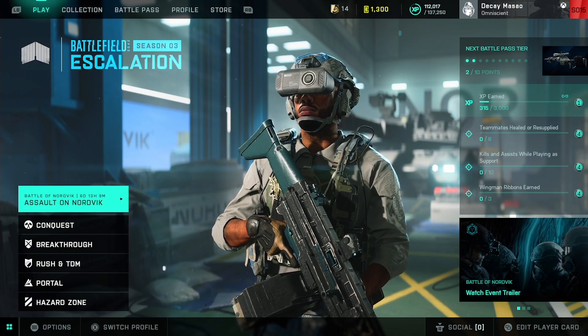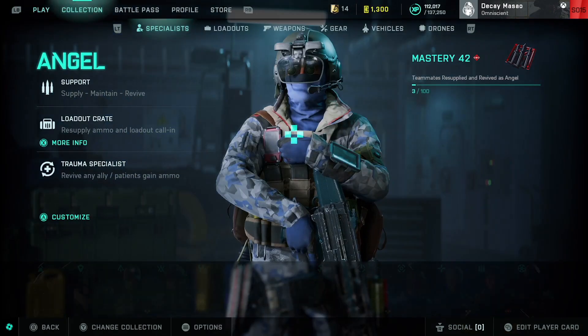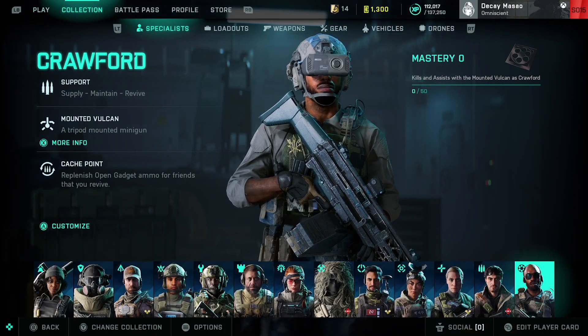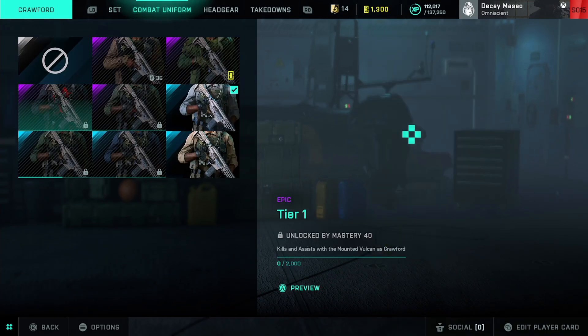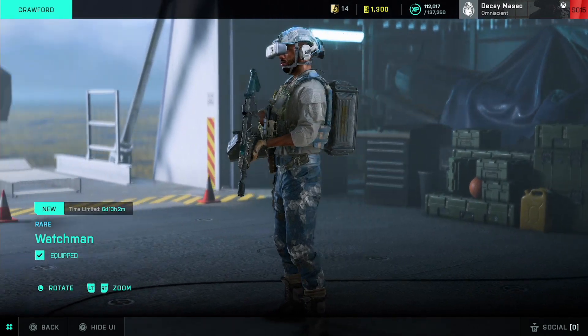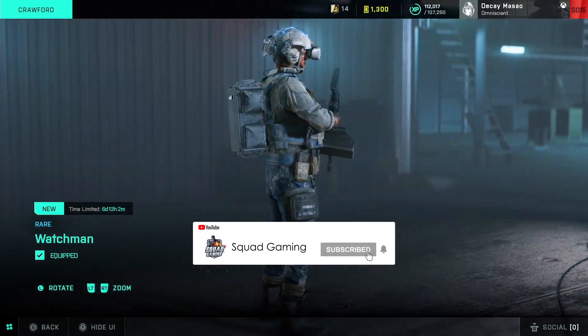When you log in today and head over to the store, you can pick up a free outfit and head piece for Crawford. Be sure to pick this up before the event ends in the next couple of weeks. This entire outfit is actually not too bad for being a free one, so again make sure to grab it in the store before the event ends.